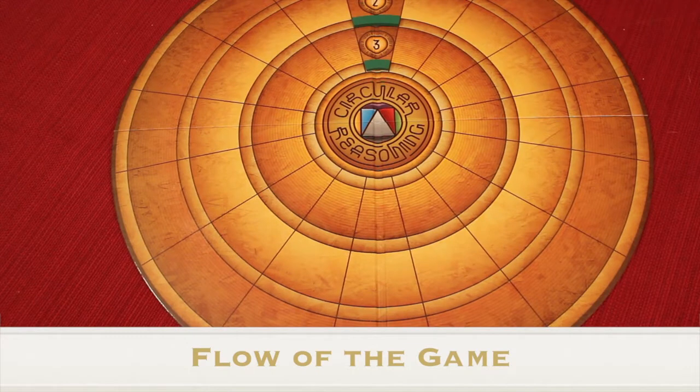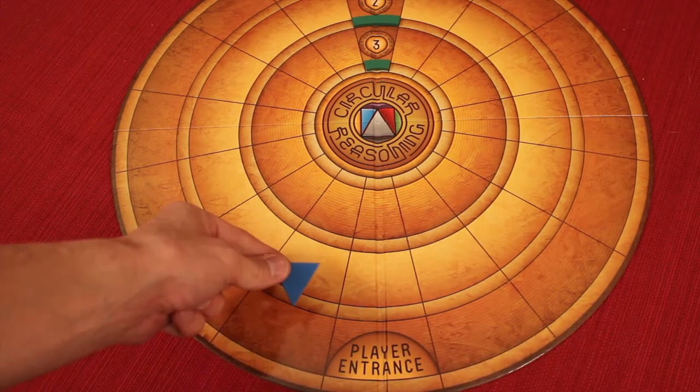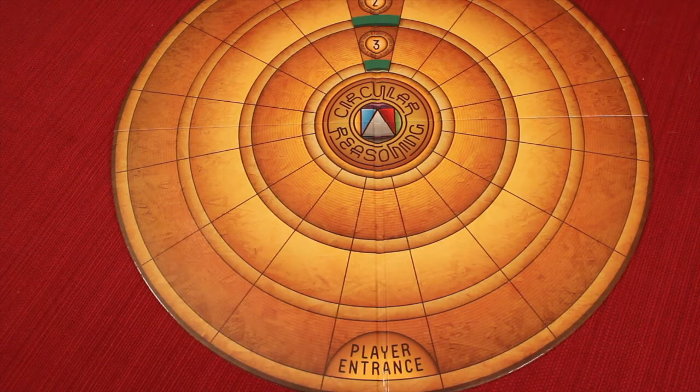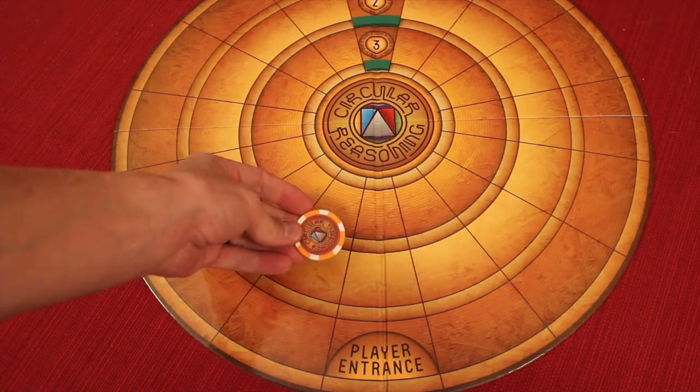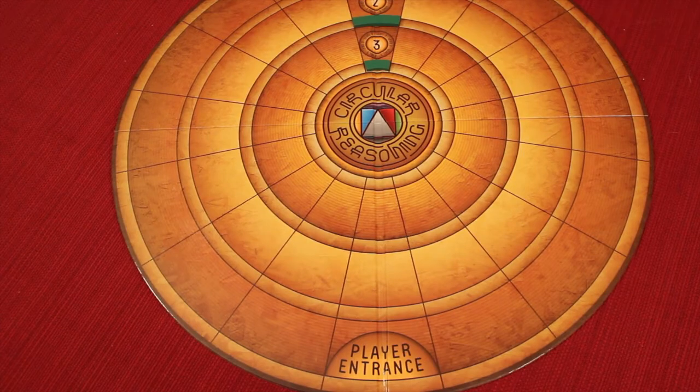Each round goes through three phases. First, players move a piece on or around the board. Second, the gateways move. Third, the player tracker passes to the next player. Let's go through each of these phases one at a time.